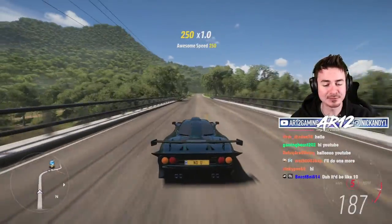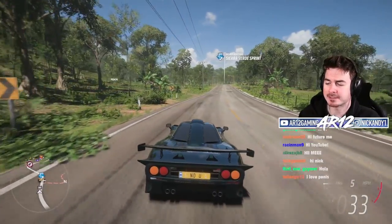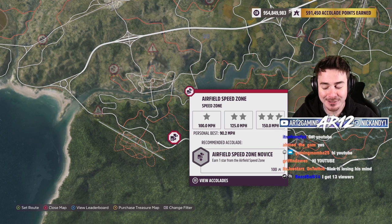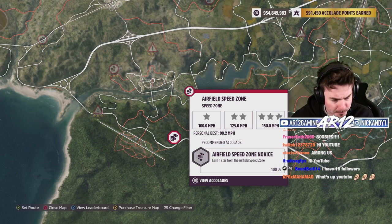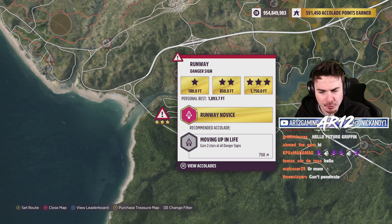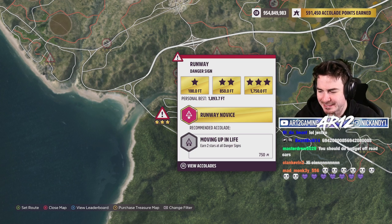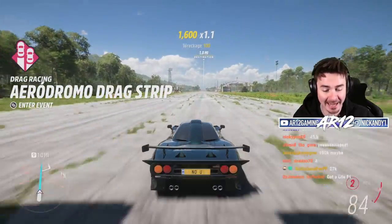Welcome back to Forza Horizon 5 for another FH5 budget challenge. Our goal is to pick a PR stunt and try to bang out three stars while spending the least amount of money on our car. We can use any car providing you can actually buy it with credits in the game, and any upgrades you want — but those cost money and add to your price. This is the Runway Danger Sign, arguably one of the most popular danger signs in FH5. Our goal is to hit 1,750 feet in the air for the least amount of money. Make your prediction in the comments for what you think our final car will cost.